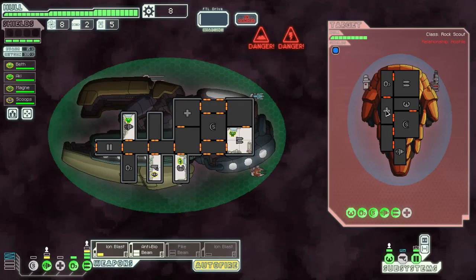Actually, they have no helm — I assumed this was a helm. Oh, they have a medical bay. This was quite ill-advised because they have a medical bay, so my anti-bio beam is kind of useless. And my ship is on fire. That's even worse. This might be a very short trip.